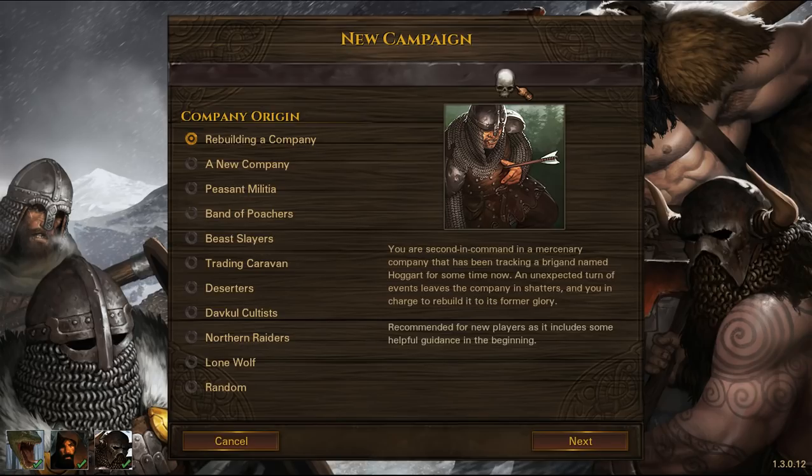So, rebuilding a company. You are second in command in a mercenary company that has been tracking a brigand named Hoggart for some time. An unexpected turn of events leaves the company in shatters and you in charge to rebuild it to its former glory. Recommended for new players as it includes some helpful guidance at the beginning.